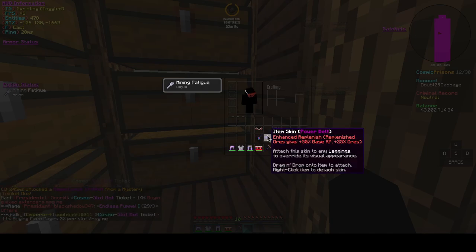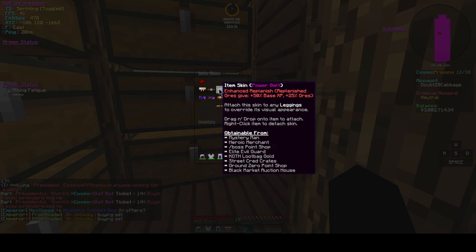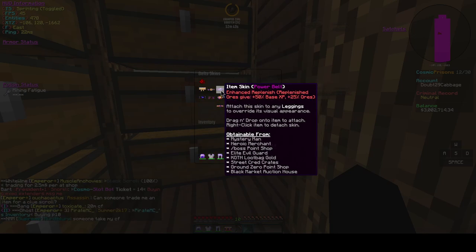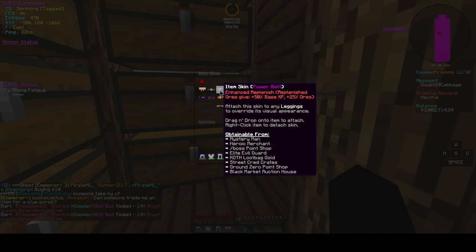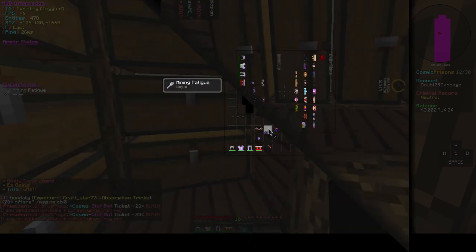As for the belt, there are really only two options for XP. You have the Powerball belt, which gives 50% base XP on replenished ores. The next one is Candy Buckle, which is really only 5% XP. I like the Powerball a lot more, but some people prefer the Candy Buckle. In my personal opinion, I mine enough Replenished Ores to get my use out of the 50% base XP.